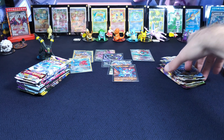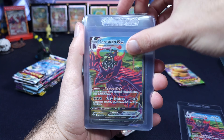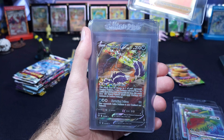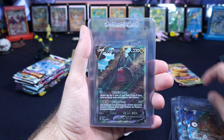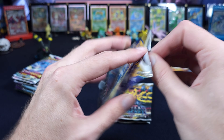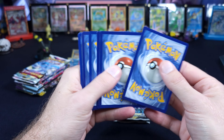Into heavy hitters — I'm going to go ahead and do Silver Tempest first. If you're familiar with the channel, you know that we found the Silver Tempest God Packs, so we have zero shortage of big hits from Silver Tempest. Some of the best Trainer Galleries from the Sword and Shield era — Unknown V-Star pulled that recently, that was cool. We get into more of the Alt Arts, a couple of Unknowns, Regidrago is actually the one we only have one of, and we do have our three Lugias. Very successful there.